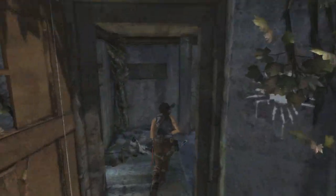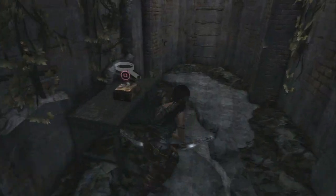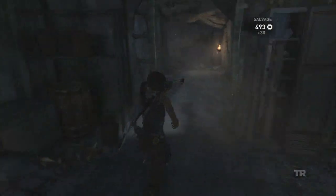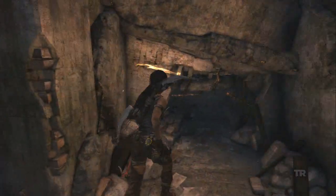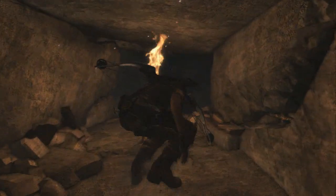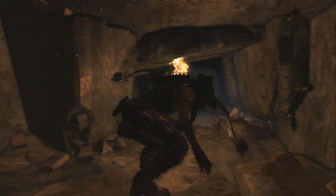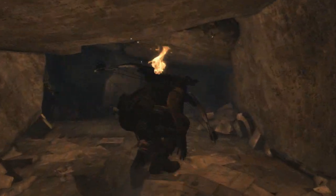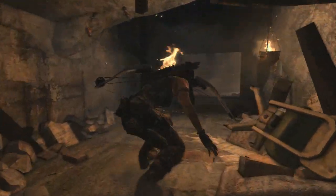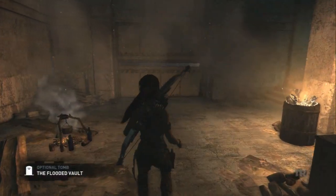Hey everybody, Ryan again bringing you another hidden tomb from Tomb Raider. This is the first of the two tombs you'll be able to open at Shipwreck Cove. This one's actually on your way to the Endurance — you can't miss it. I skipped past all the parts where I was exploring the bunker and finding collectibles, jumping forward to where you actually find the tomb. It's a very linear track, so don't worry, you can't miss it once you get inside the bunker.